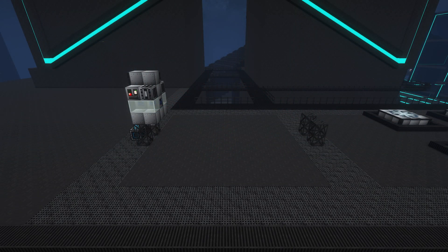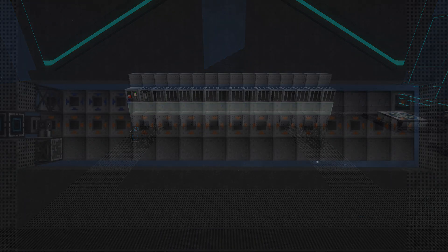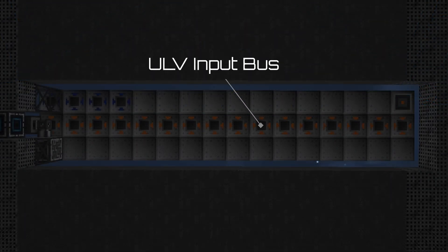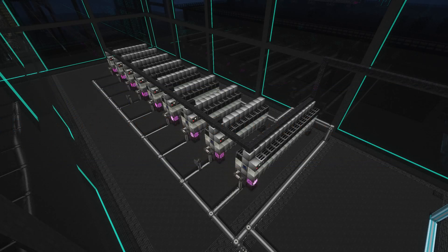An assembly line is a modular GregTech multi-block that can be between 2 and 16 blocks long, with input buses along the entire bottom middle of the structure. An output bus is placed on the last slice on either side of the input bus. Up to 4 input hatches for fluids are placed on the bottom to either side starting from the first slice. For most recipes, an assembly line that is 11 blocks long with 4 input hatches is more than enough.